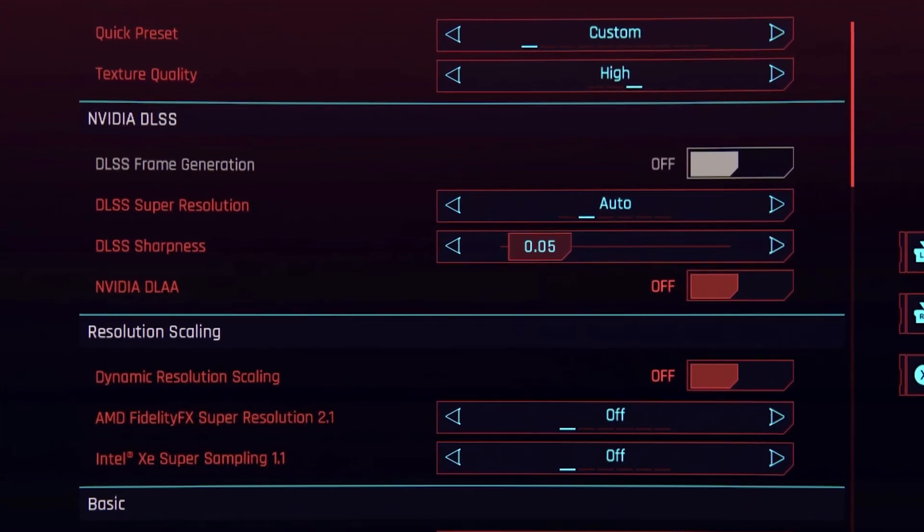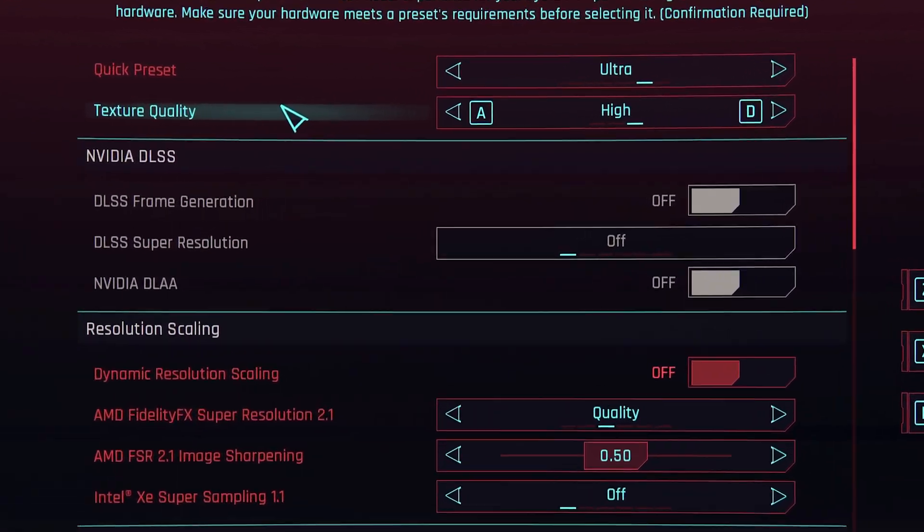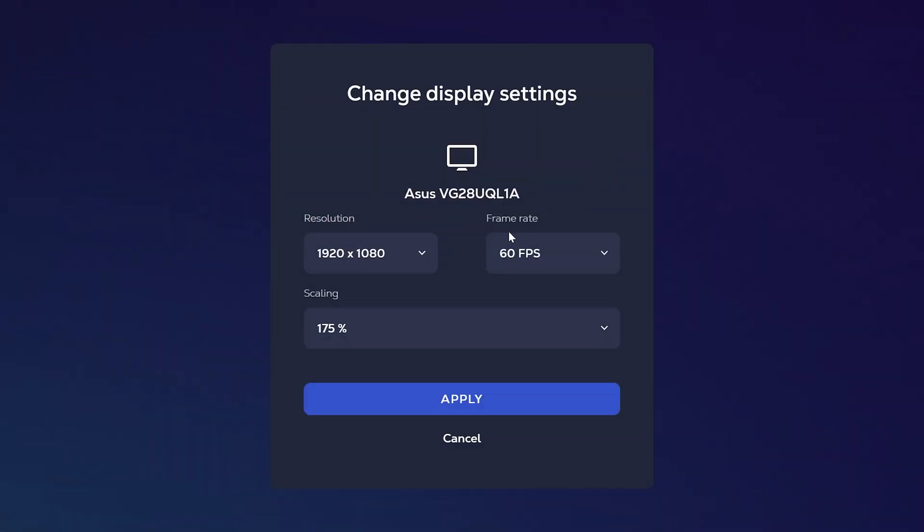Tech-wise, Boostroid supports DLSS and Ray Tracing with their new RTX 6000s, while the base Shadow does not. Boostroid only goes to 1080p, while Shadow can scale to your monitor size. Does price dominate in performance? Let's see.